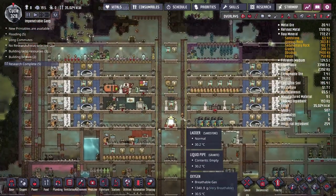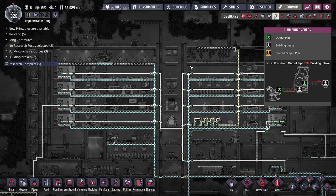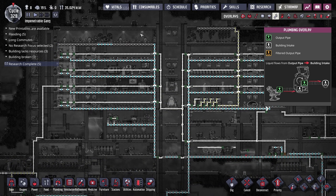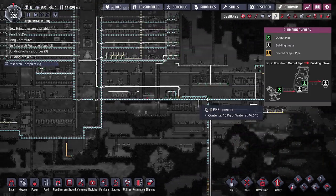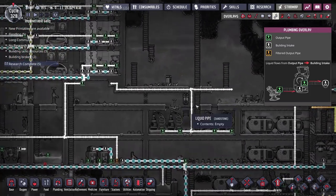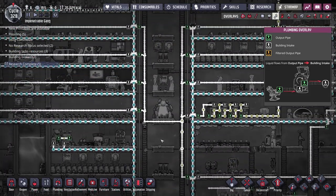One of the biggest things I've done between episodes is tried to tame our plumbing overlay a little. I've tried to organize my pipes — they're still a bit of a mess but more organized than before, at least in the upper part of the base. The lower sections are still messy and there are some pipes that aren't doing anything whatsoever.